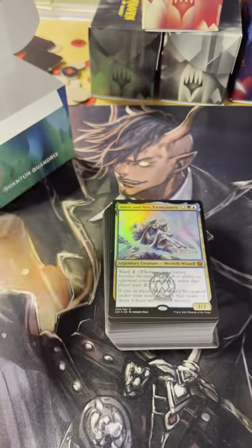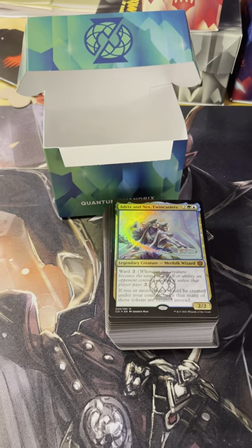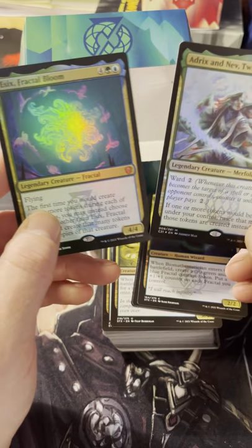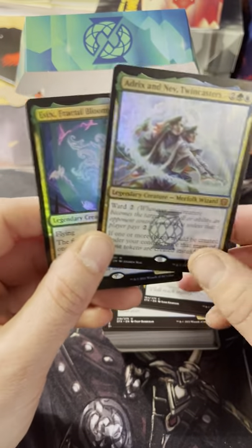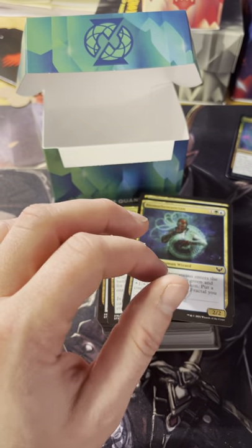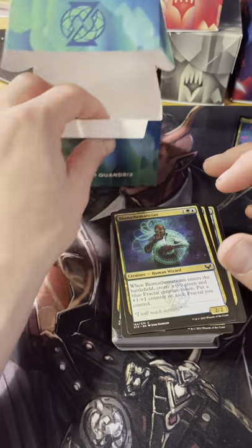Let me crack this bad boy open. Sleeved up, it probably will fit in there with all that extra space. You get two copies of your foil - you get Essex Fractal Bloom and Adrix and Nev Twin Casters. This basically becomes an extra copy of the card - you can go make another deck out of it. That's probably the better use for it, because you get an extra one.